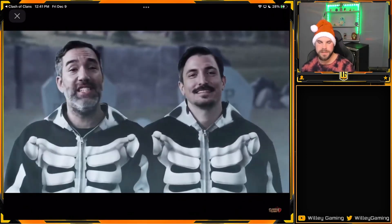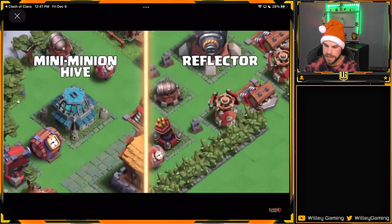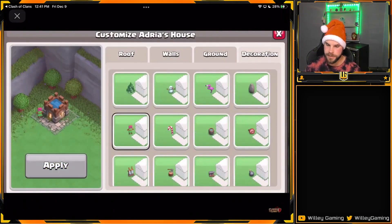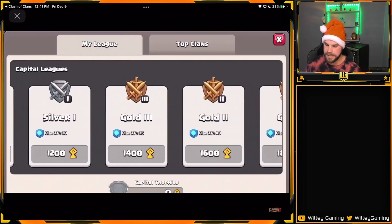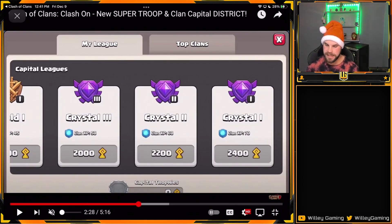Overall some pretty neat stuff for the Clan Capital. They're also adding the Inferno Baby Dragon to the Clan Capital as another new troop. And then here's the customization — every member of the clan gets their own little house, which is neat. They're adding leagues as well. The biggest takeaway, which I think is really interesting, is they're adding clan XP to Clan Capital raids. That's going to help people level up their clans faster, and it's a really good addition, especially for lower-level clans trying to build themselves up to that level 10 perk.